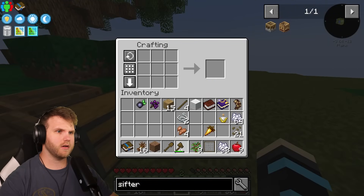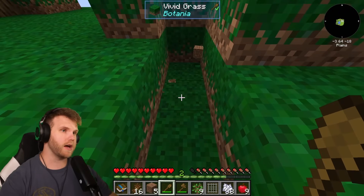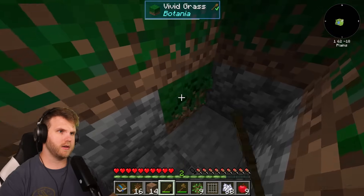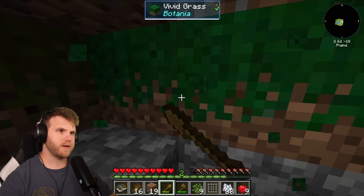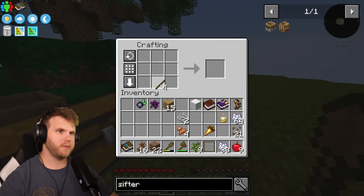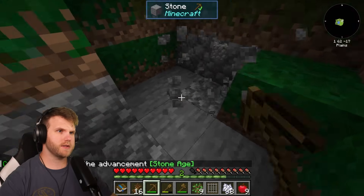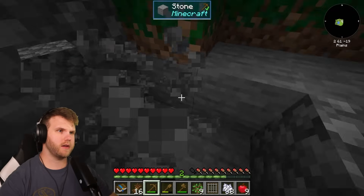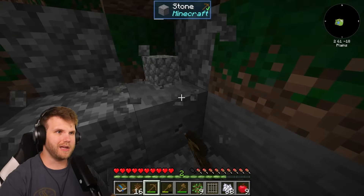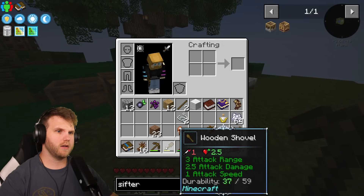I'll need stone anyway for better gear, and eventually I'll make a stone farm using lava and water — I already have water so I just need lava. Let's dig down and start farming some cobblestone. I made a shovel but not a pickaxe yet — I'm a goofball. Let me make a stone pickaxe. I got the 'Stone Age' achievement, awesome! Now I should be able to get a good amount of stuff. I might as well make a cobblestone pool and a furnace to cook things up.